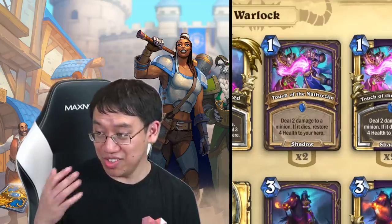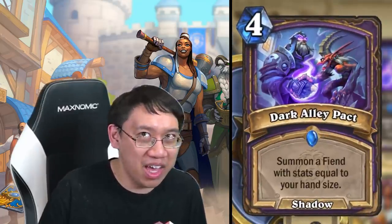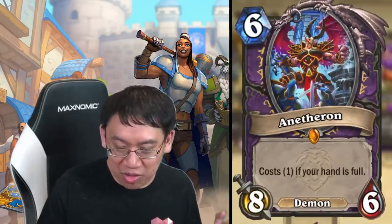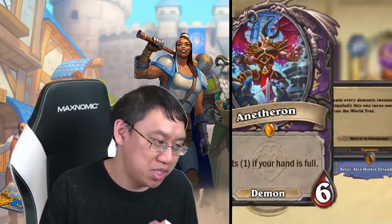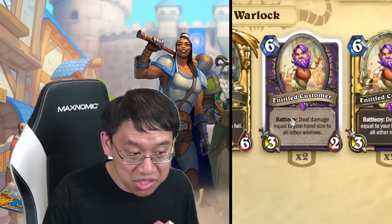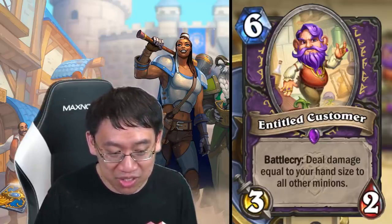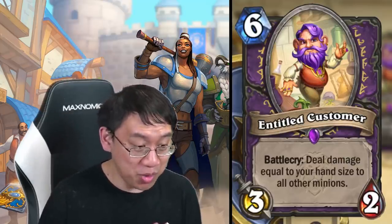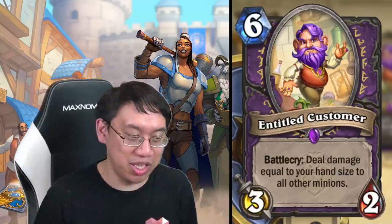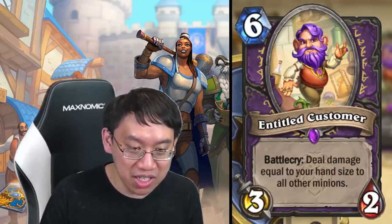The other side is the Handlock package. I had mentioned when I saw Dark Alley Pact I wasn't sure there'd be enough Handlock support cards — but there's Runed Mithril Rod and Netheronol. So you've got your Netheronol and Dark Alley Pact — kind of like your Mountain Giant and Twilight Drake. But is there more support? Yes: Entitled Customer might be one of the cards that ties it all together. Six mana three-two, battlecry: deal damage equal to your hand size to all other minions. Like a Twisting Nether for only six mana with a three-two body, and your hand is going to be very large.